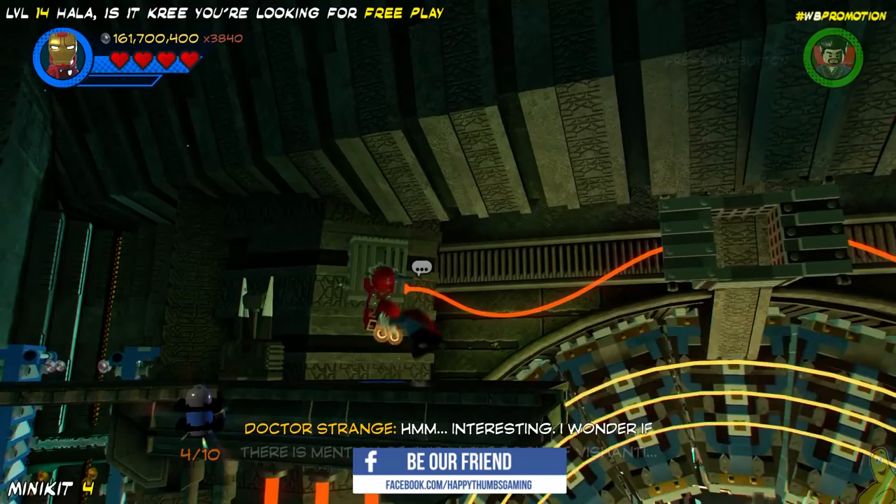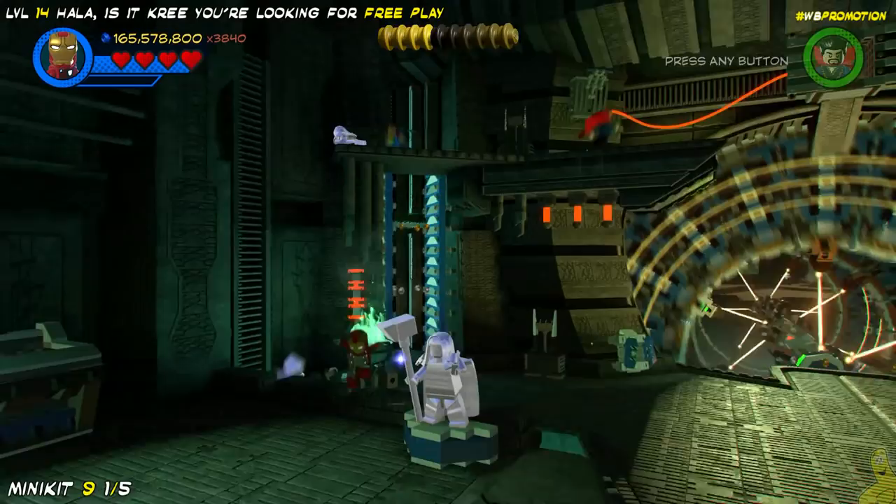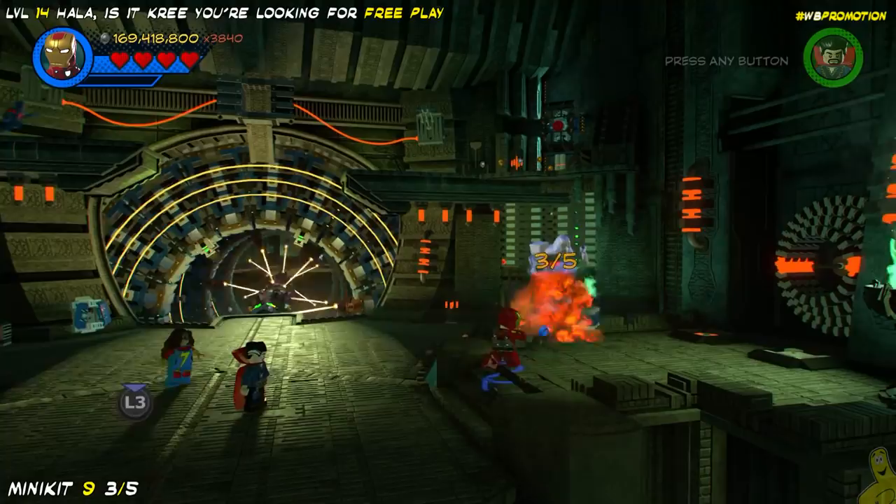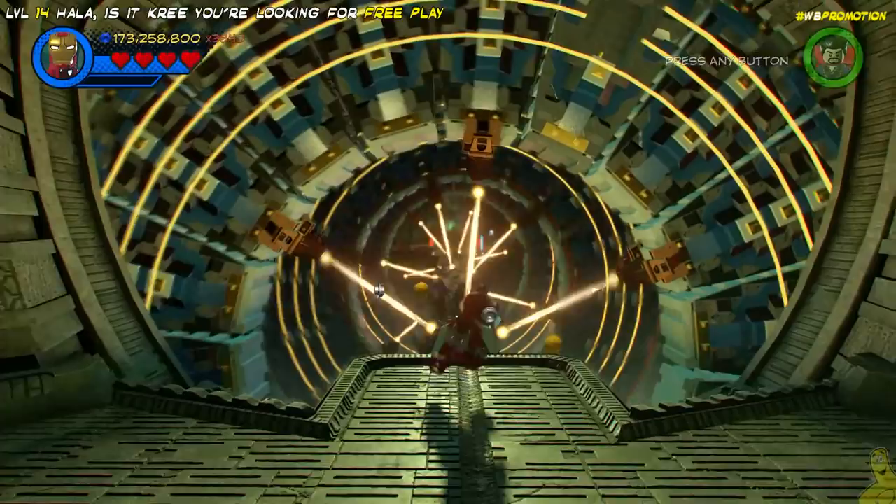If you guys are into free things like free LEGO stickers, you should check us out on Facebook — every Friday we have a giveaway. You probably noticed there are a couple of silver statues around here — two on the left and one on the right. We'll go ahead and blast them out of sight with our silver brick breaker, Iron Man.